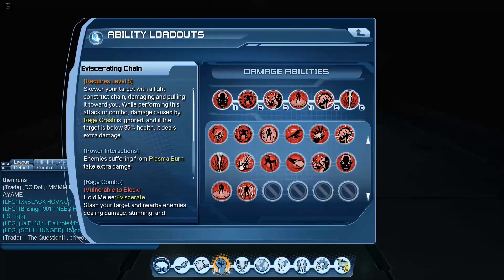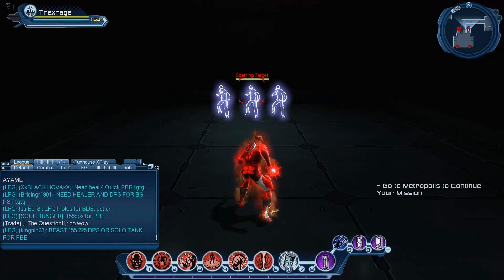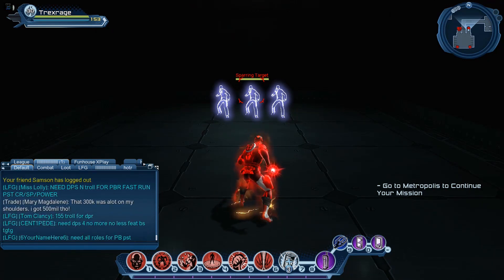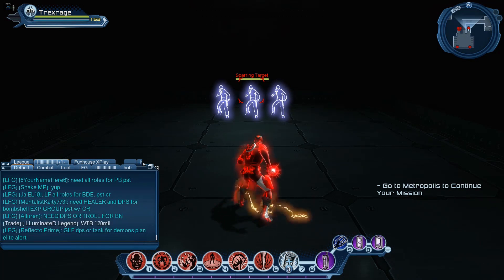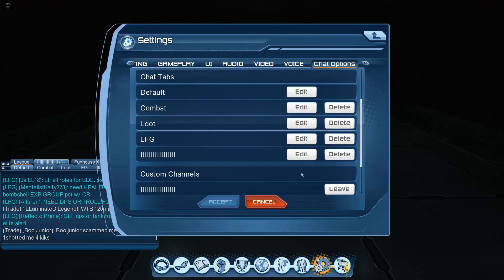In this video I'm going to perform this rotation against the three sparring targets for five minutes — a 300-second parser — and then we'll go to the log analyzer. I'm going to use my parser website to look at the damage done so you guys can get an idea of how much damage the powers were actually doing. I don't currently have a parser chat tab, but I'll set that up right now.